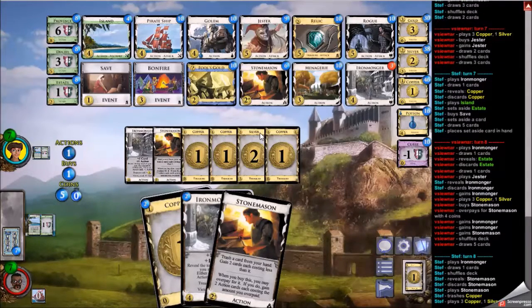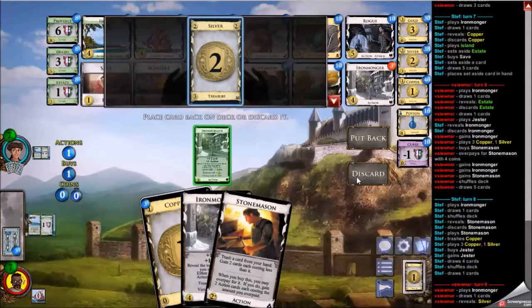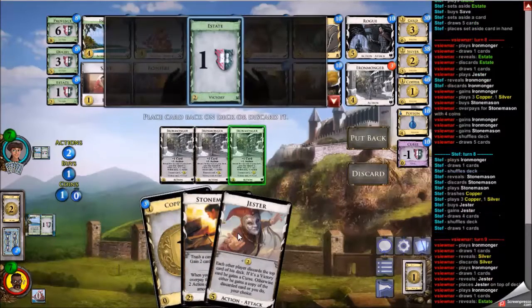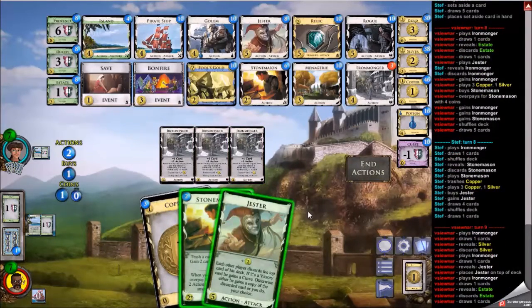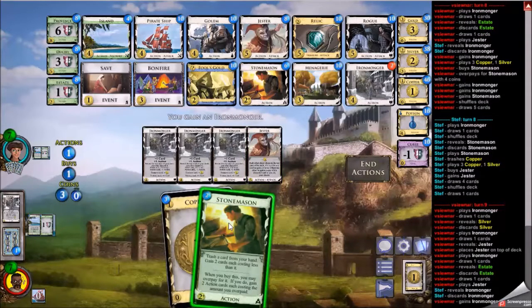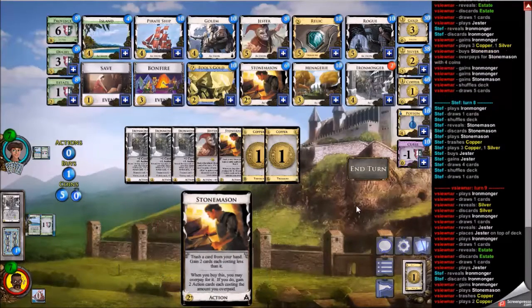My opponent has five and could stonemason overpay into two menageries, but they pick up the jester instead — fair enough. I discard the silver here because I want to get to my ironmongers and jesters and can probably get back to that silver with the ironmongers in my deck. I play the jester, copy another ironmonger — everything tastes better when it's free. Jester is doing great work. I thin one copper with the stonemason; I'm probably not going to buy bonfire for the rest of the game — I'll rely on stonemason to keep my deck bereft of coppers so the menageries can have a nice time.